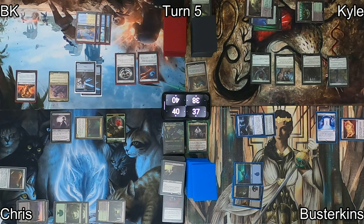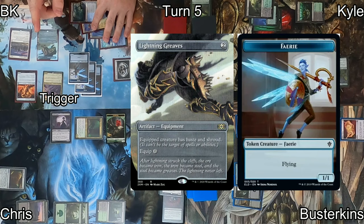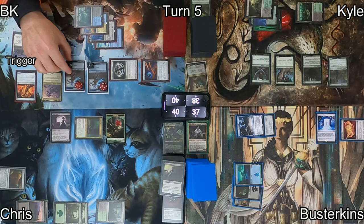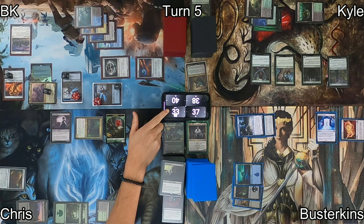On my turn, I cast Cathar's Crusade, which triggers Alela making a blue fairy token — but that fairy won't see Cathar's Crusade itself. I follow up with Lightning Greaves, triggering Alela again for a fairy that does see Cathar's Crusade, distributing +1/+1 counters to all my creatures. I equip Lightning Greaves to Alela, move to combat at Chris, smack him down to 31, and go up a little from Alela's lifelink.